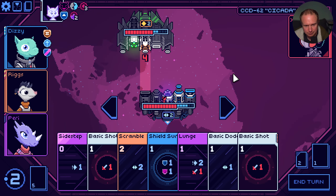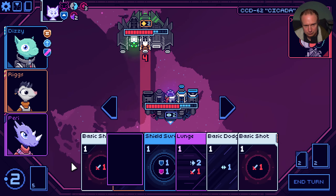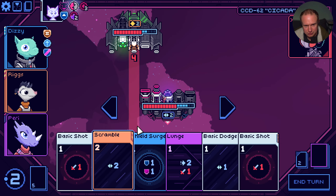Four damage - we can sidestep it, though. So let's play draw shot so we get draw back, and sidestep which switches to this one. We can play a basic shot. Play shield surge - we're getting ourselves a good amount of block.